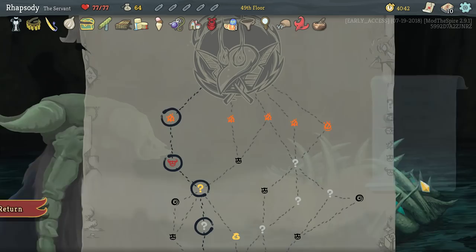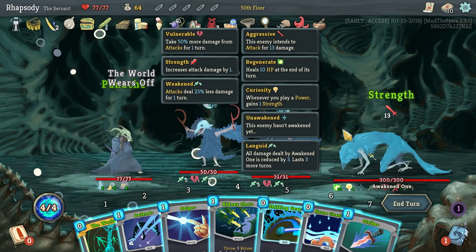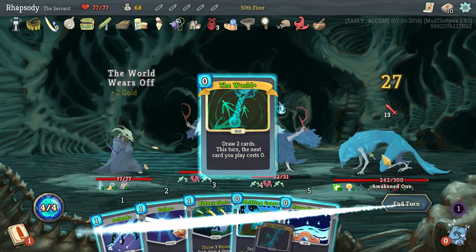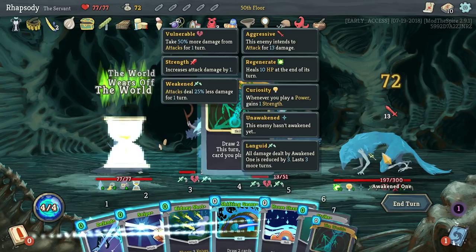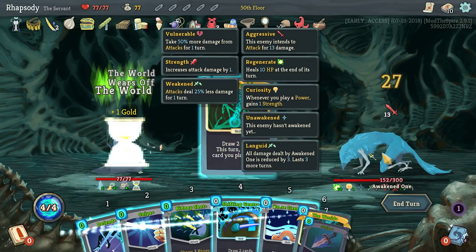Let's kill the Awakened One instantaneously here — we can. Definitely play the Panache, and there's the Strike. Now we can just Strike, World, Strike. The Panache will kill the frontliners in time. I think with the two Worlds and Shifting Gears, my in-play deck is seven cards. I'll still be able to combo off after the Awakened One changes forms.